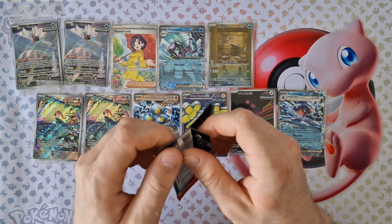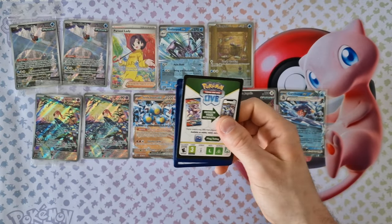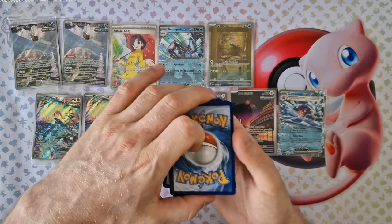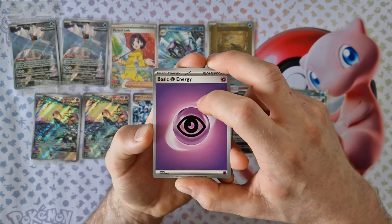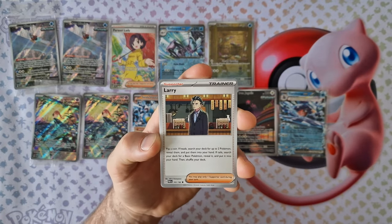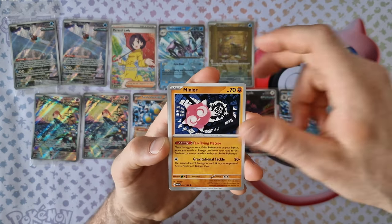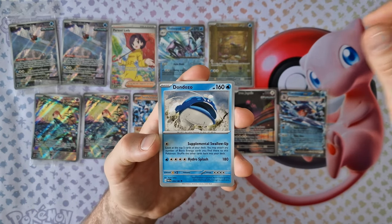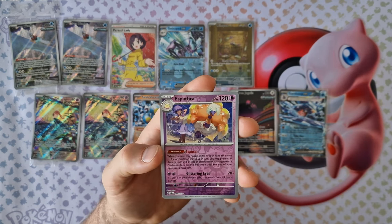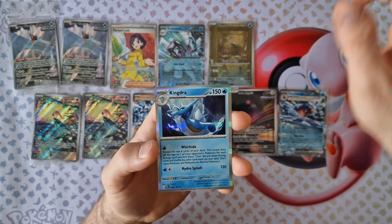Last booster from this video. Energy, Octillery, Golbat, Lery, Yamask, Mela, Minion, Dondozo, Paradox Ancient Vitality, Mawilent, Espada — last card from this video — Gengar holo!